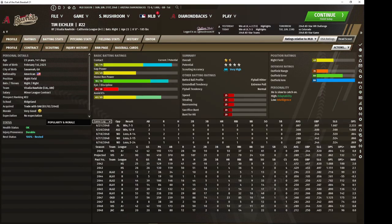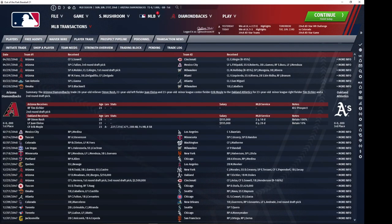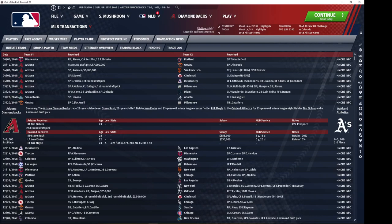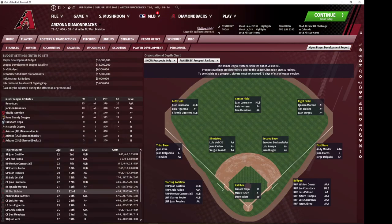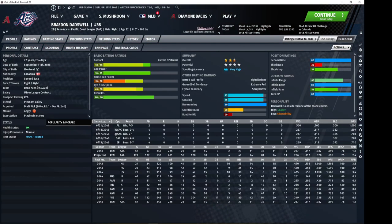Tim Eicher is one of the other outfielders that I acquired cheaply. I got him via a second round draft pick for a left fielder who was okay, a relief pitcher who was okay, and a nobody center fielder. Dadswell was a draft pick — he was originally a shortstop. I've moved him to second because he's no way going to crack the roster over Razo, but of course he can just move back to shortstop if we need.